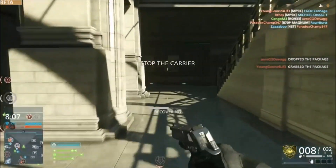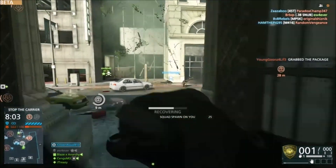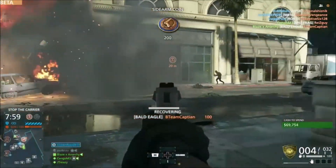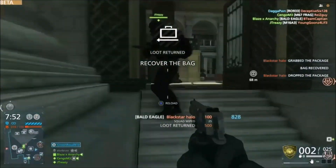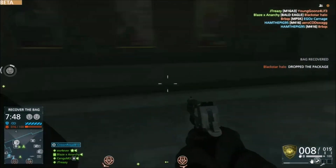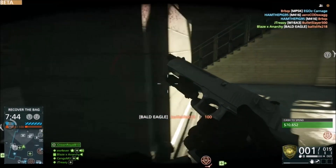Activating gas suppression. Be on alert. Suspect moving to a cop. Throw a grenade! I got a suspect. Package carrier down. Attack package secure. Tag that one. Activating gas suppression. Took out armed suspect.